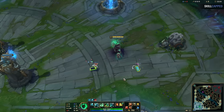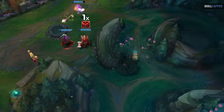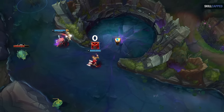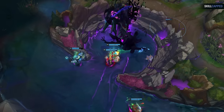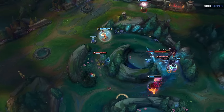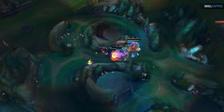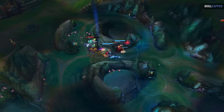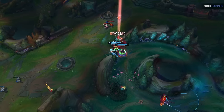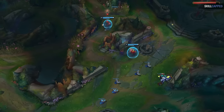You can only have 1 control ward down on the map at a time, but by having 2 in your inventory, you can use 1 to clear a brush you're trying to make a pick from if your sweeper is on cooldown, making sure it's not warded, and still have 1 left over if you need it for a future brush or to make sure objectives are clear of wards before you start them. So much of the mid to late game strategy is about rotating around in the jungle, doing objectives like Dragon and Baron, and invading the enemy's jungle. Knowing the enemy has no vision in a brush can literally win you games by itself — it's always worth that 75 gold investment, or 150 gold past 20 minutes for 2 control wards.